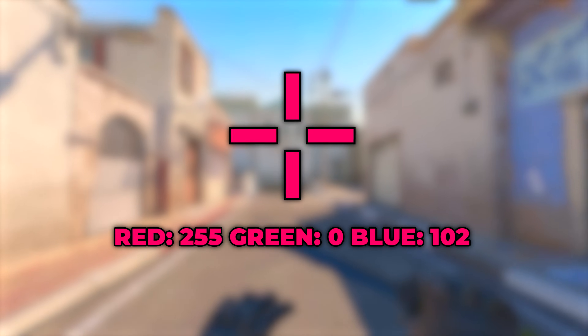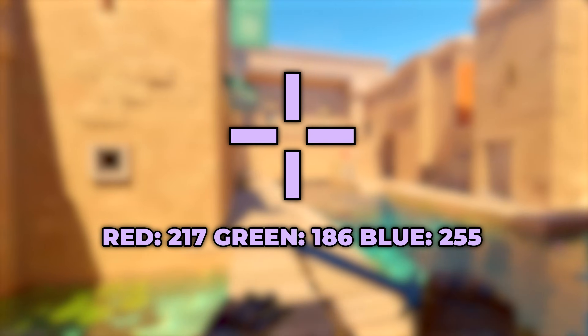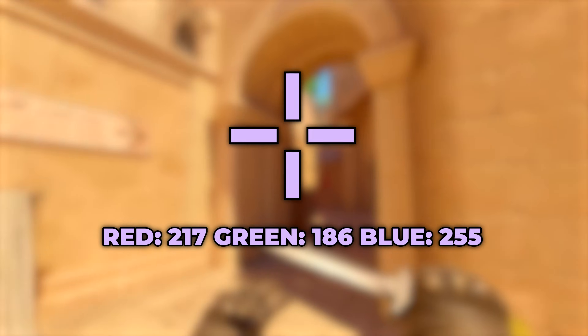Hot pink is a solid choice, easily visible on all surfaces. For this, set red to 255, green to 0, and blue to 102. Next, we have lavender. Set red to 217, green to 186, and blue to 255.